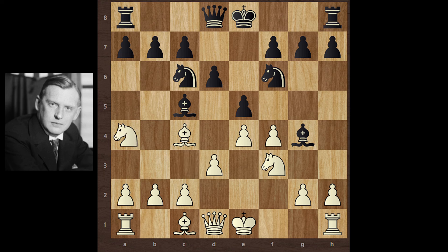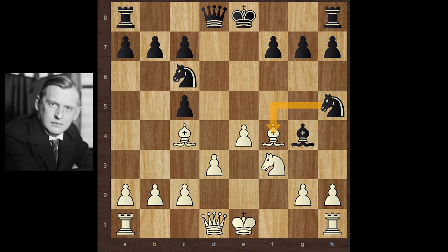Knight a4, creating pressure on the bishop, because this bishop is very dangerous. e takes f4, Knight takes bishop, d takes knight, Bishop takes f4, Knight h5 — creating pressure on the bishop. Bishop e3, Knight e5 — pressure on the knight. Pause the video and think about Alekhine's next move.